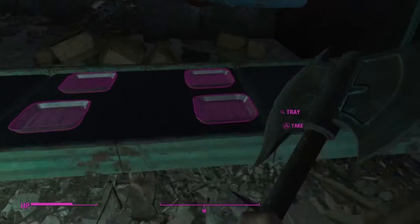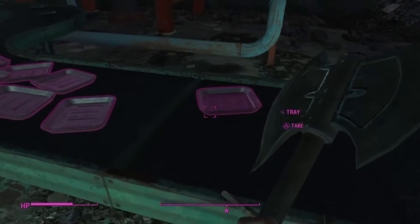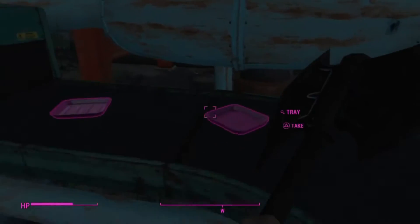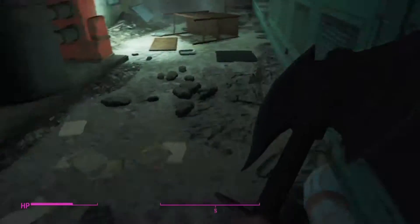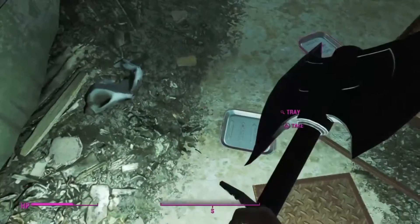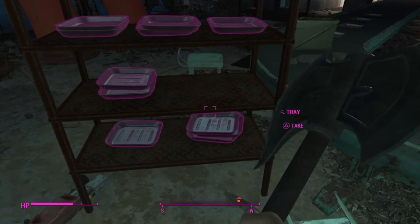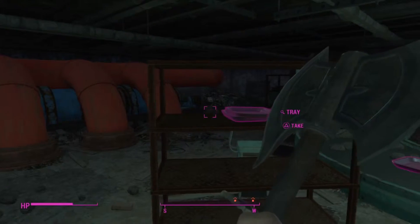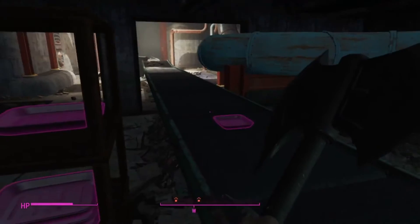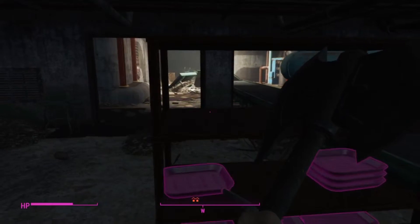I need steel as well, so things like that. What you're going to need is a lot of space, so make sure you have a lot of space or a companion with you that can carry it for you, because there is a lot. I think there's around 80 — so it's going to give you around 80 aluminium. You can see it's on the floor, it's still on the trays, and there's quite a lot on shelves. So you just pick all this aluminium up.